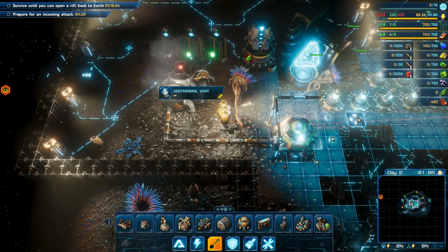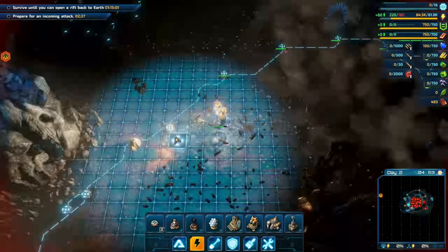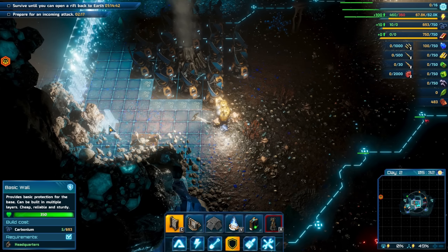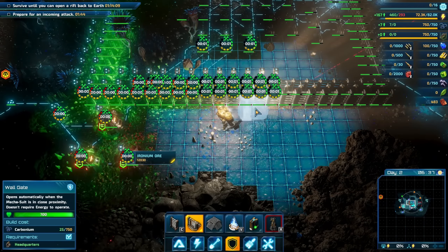Oh man, that is a bad position for an earthquake to hit — that is almost my entire base. That is brutal. Come on, earthquake, stop. Everything's taking damage, I need it to stop. I'm just going to throw down a wall; it's not going to do anything much but it might just slow them down enough that I can use these wind power plants as kind of a sacrificial thing — that's relatively cheap to replace.